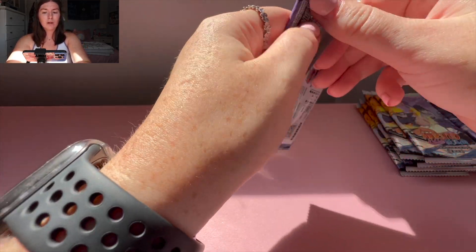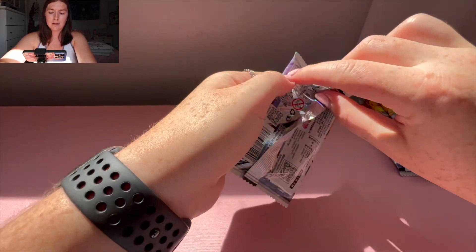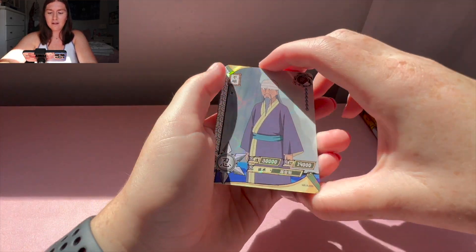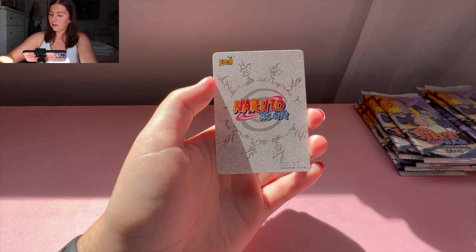This is also going to go by a little bit quicker because we do only have 20 packs — so it'll probably be a faster video unless it takes me forever to open the packs. We got the samurai guy, SR Choji, SSR Asuma, and a Killer Bee HR.